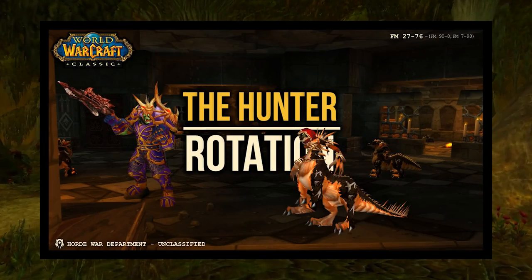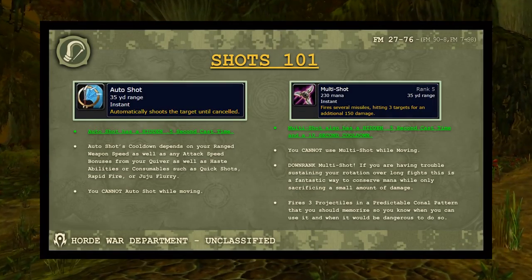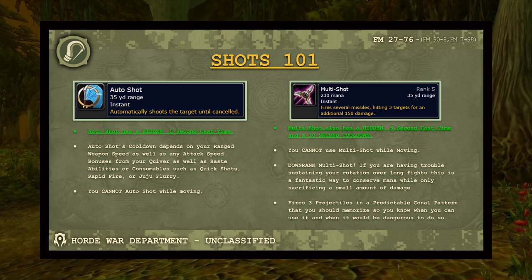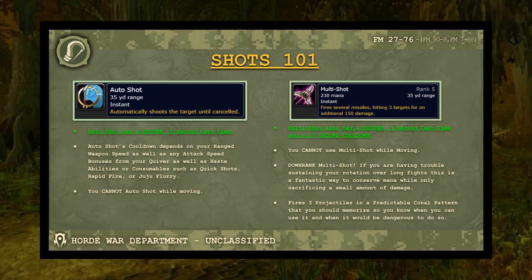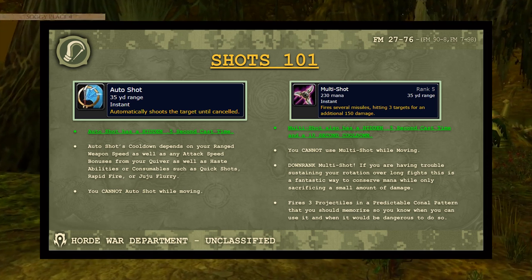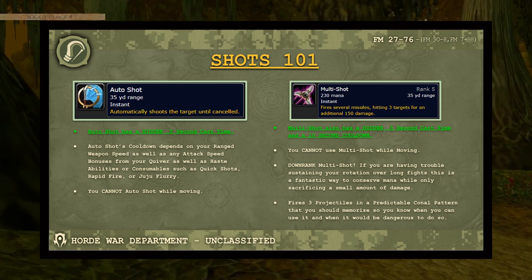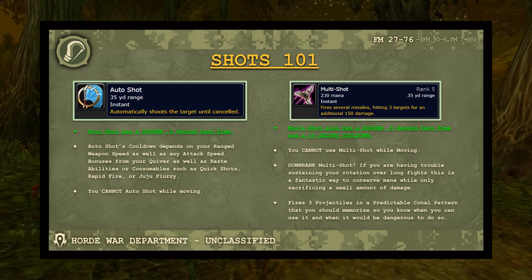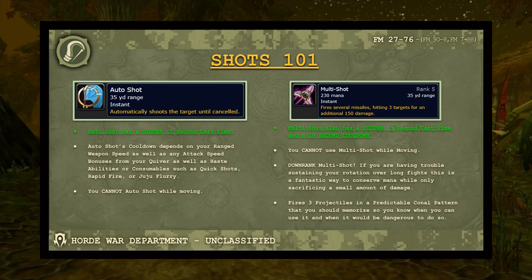Now the hunter rotation — the meat and potatoes. Auto shot and multi shot say 'instant' on the tooltip but they're not instant — they have a hidden 0.5 second cast time and you cannot use them while moving. Auto shot cooldown depends on your ranged weapon's attack speed. Quivers, Quick Shots procs, Rapid Fire, and Juju Flurry will impact how fast you shoot. You also cannot auto shot while moving.